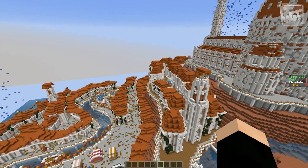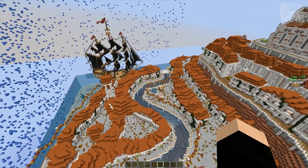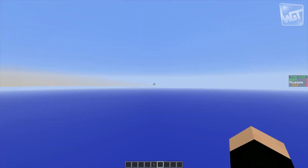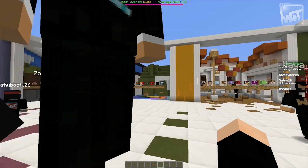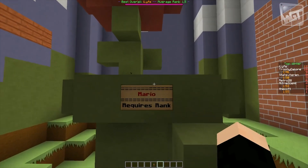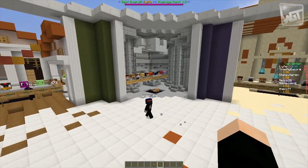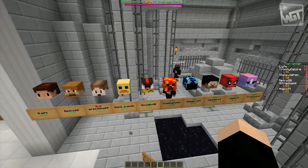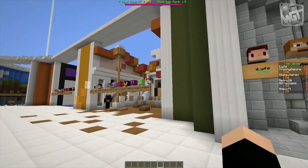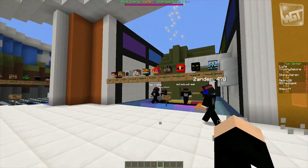The monetization model for Speedrun, if you're curious, is that we make half of the maps free to play, and the other half are open to anybody who's ever bought a rank at WoodyCraft. So even if you're the lowest $5 rank, you get to play any map there is. You can see right here in front of me there's a map inspired by Super Mario Brothers that requires a rank. Well, this weekend we're opening up every map to every player. So if you've never donated at WoodyCraft, this weekend you'll be able to play on any map you want. Half of them are free, half require a rank, but this weekend every map is open to everybody, even if you don't donate.